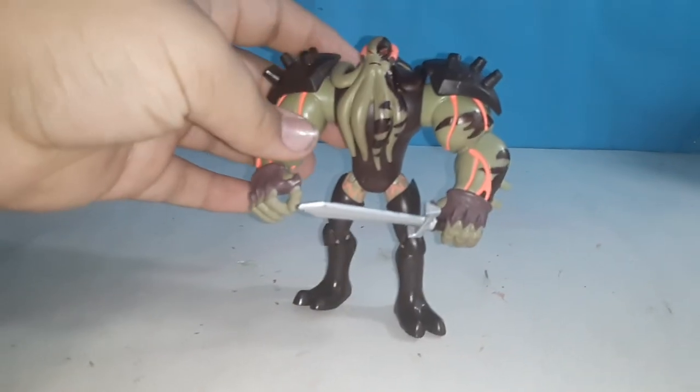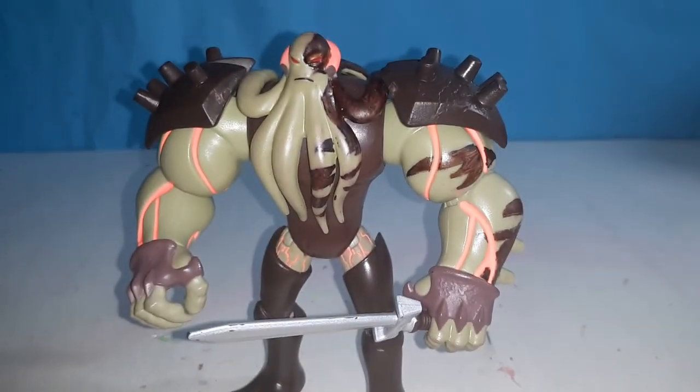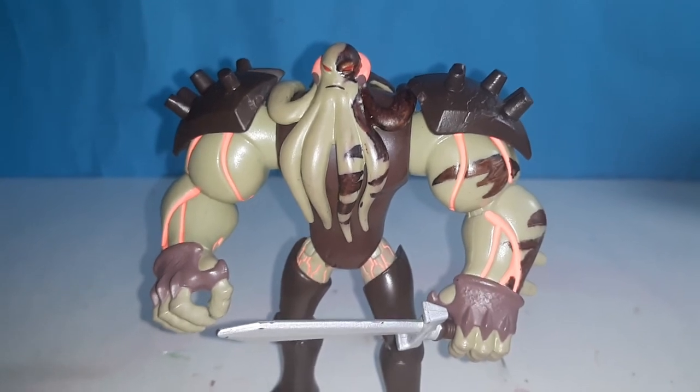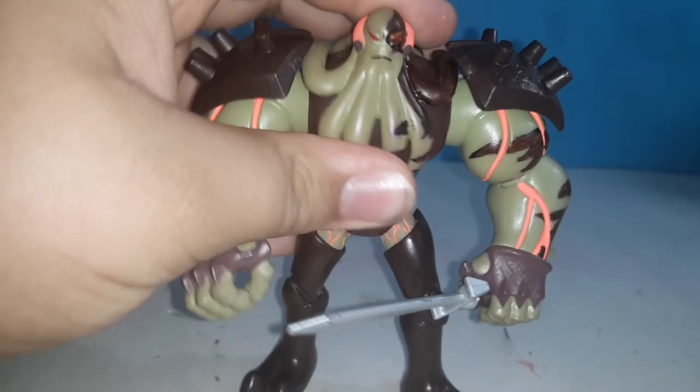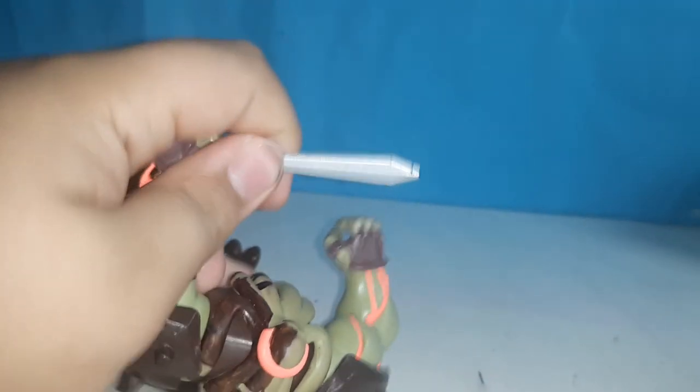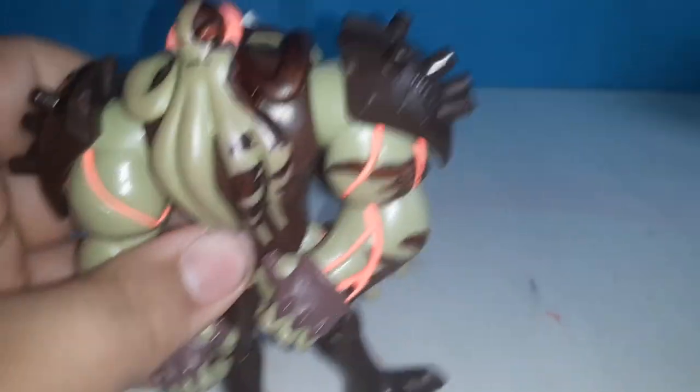One of the most terrifying warlords in the galaxy — Vilgax. In case you're wondering why Vilgax looks different as an action figure: in the TV show he actually appears with these marks on his face from another episode. His articulation: you can't move the head, but you can move the arms, elbows, and wrists. You cannot move his hip, but you can move his leg and knees. Vilgax also comes with a little sword that you can store in the holder on his back.